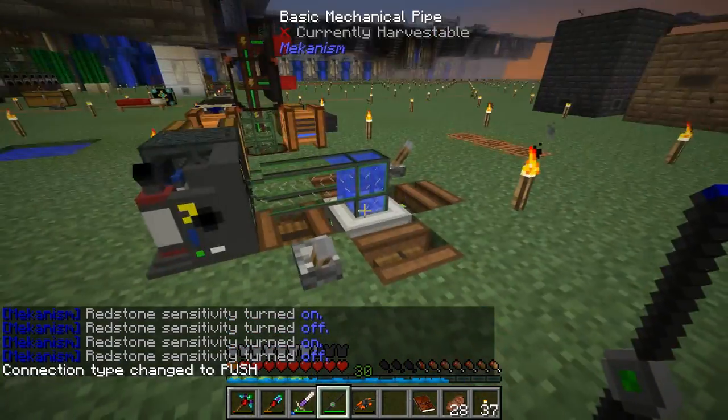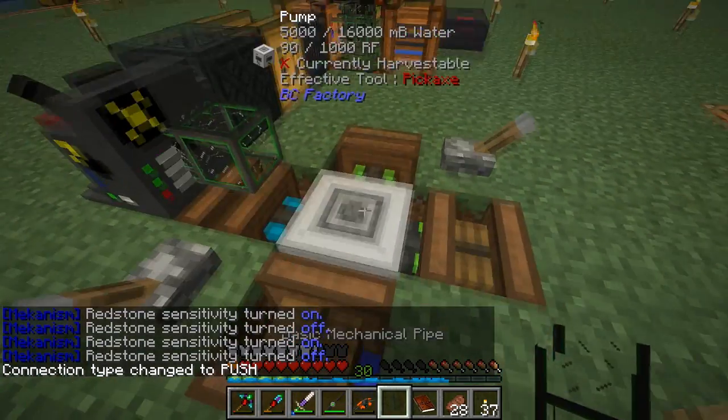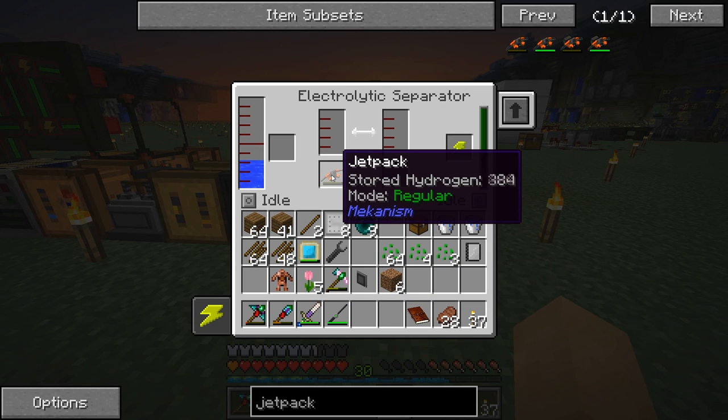Let's see. Nothing is working for me today apparently. Let's remove this guy - try that. There we go, got it to work! So this guy should now be producing some hydrogen. Very nice. We should be able to input our jetpack into the hydrogen section and it'll fill it all up with hydrogen. This is going to take some time.